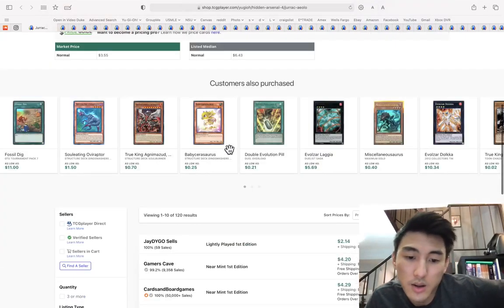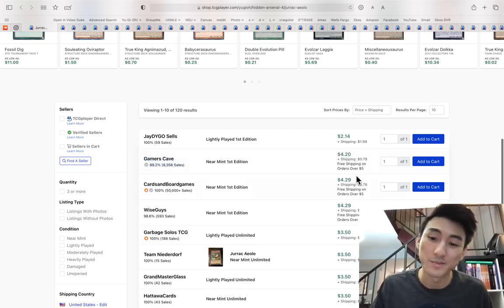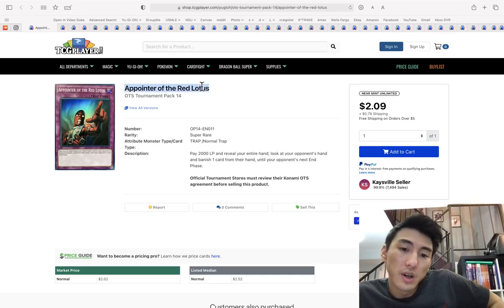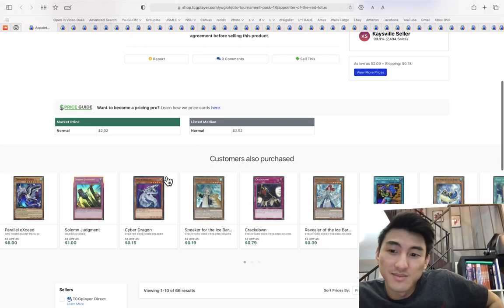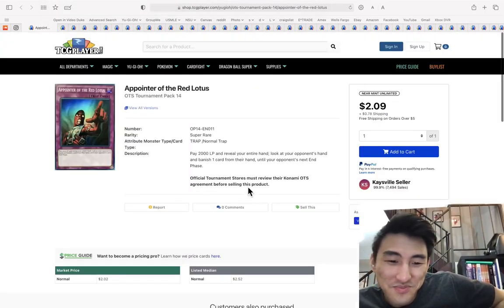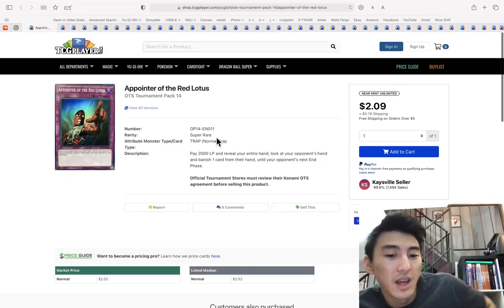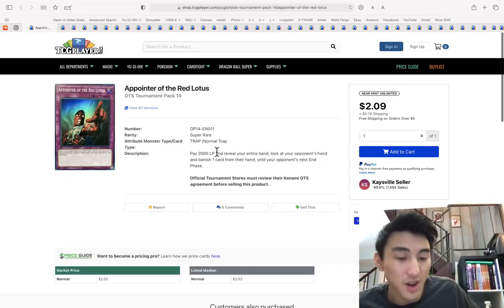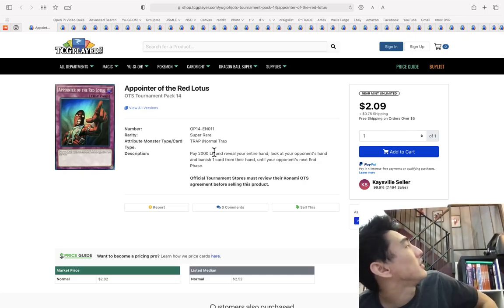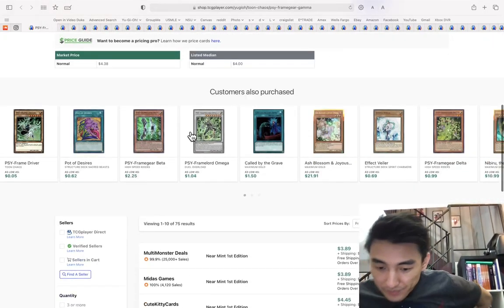Happy 4/20 everybody, by the way! Pointer of the Red Lotus — Red Eyes card. I should do a Red Eyes market watch, that would be hilarious. You can still get this meta card that's cheap and does a pretty good job of stopping your opponent from doing stuff. I think it was called Smoke Thief.